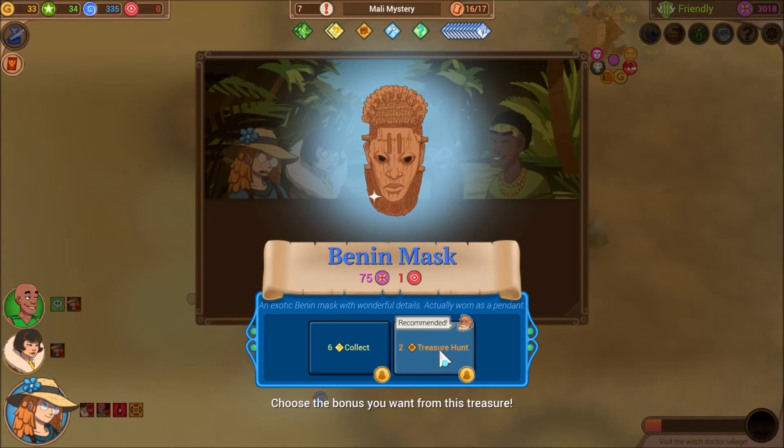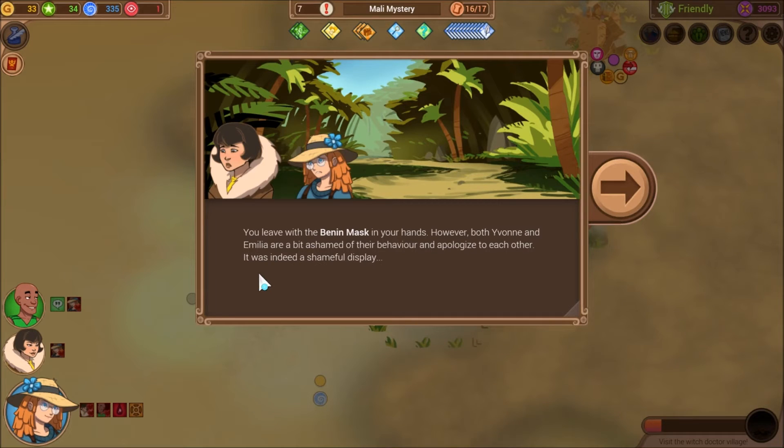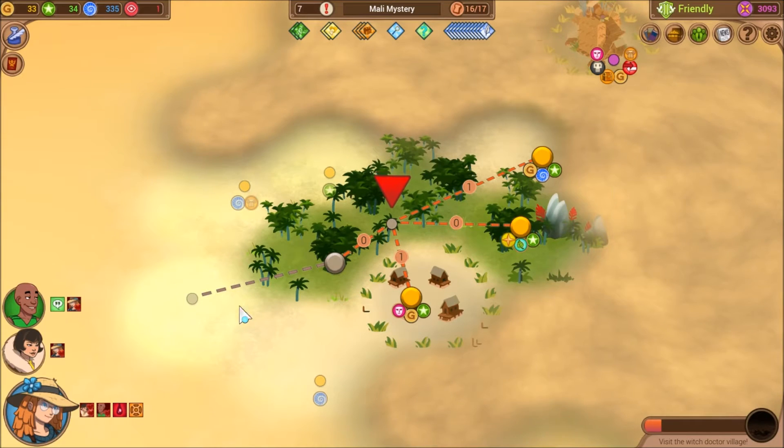And we're going to get two more treasure hunts. You leave with the binan mask in your hands. However, both Yvonne and Amelia are a bit ashamed of their behavior and apologize to each other. It was indeed a shameful display. Shameful display!